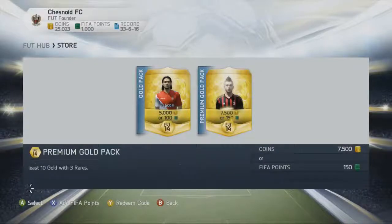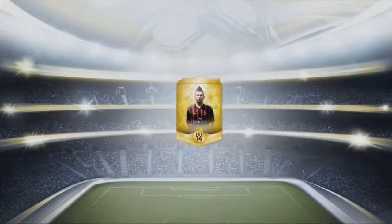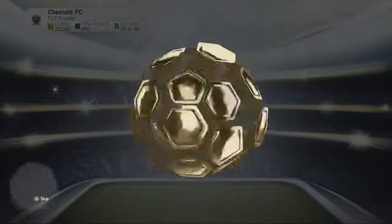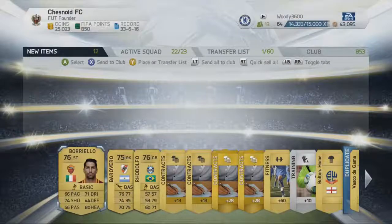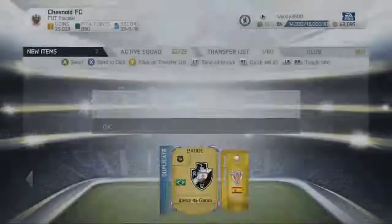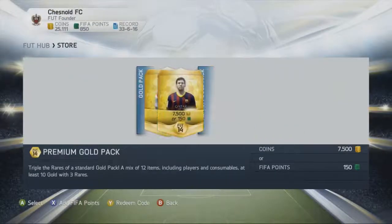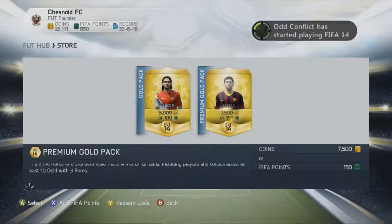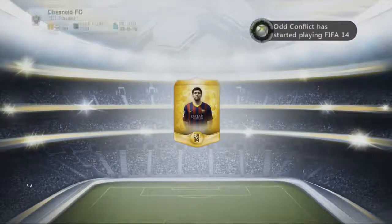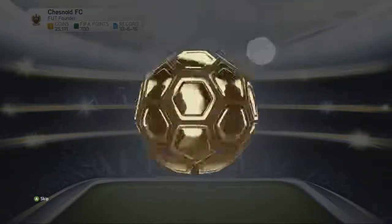Let's open one more 150 FIFA points pack. El Shorawi on the front — can we get someone decent inside? It would be very nice to pick up at least one more decent pull before we get to the end of the FIFA points we have allotted. Marco Borriello isn't the best of players, so that's not going to do us too much good. We'll discard those for 88 coins. Hopefully we can make a decent bit of money from the players we've pulled in these two-part packs.